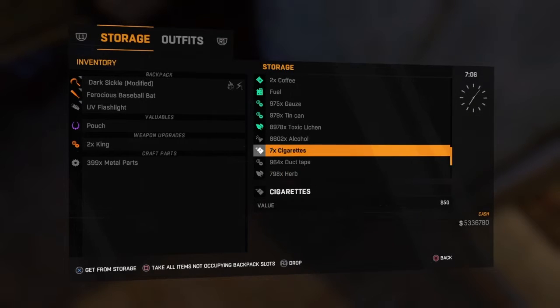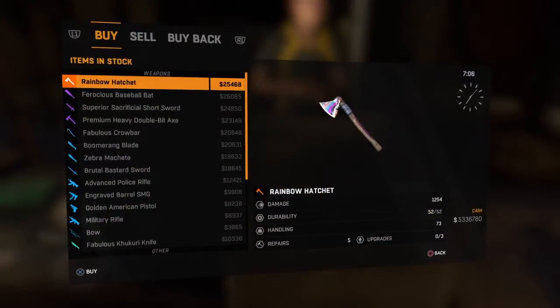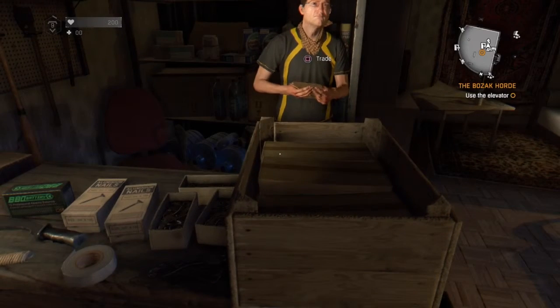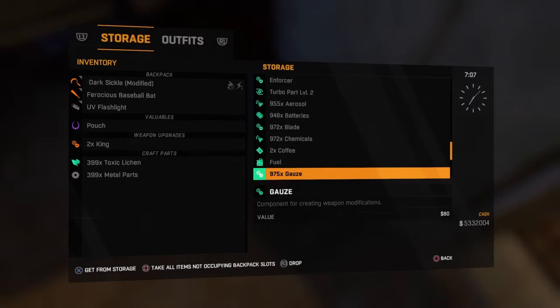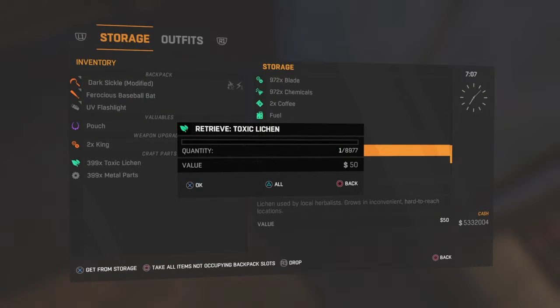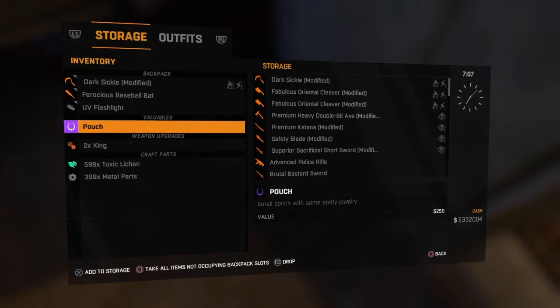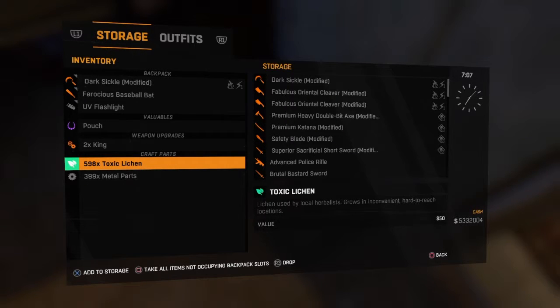Once you've got it you will be laughing. Go on to toxic leachings, take one toxic leaching back out, then go back over and do the duplication again. Sell the toxic leaching again, then buy the 399 back. Now we have 399 toxic leachings as well as the 200 in storage. Take the 199 back out. Now you've got 598. You repeat the process - keep doing it, put the toxic leaching back one at a time, then put the metal parts back and duplicate, keep making your metal parts as high as you can get them.